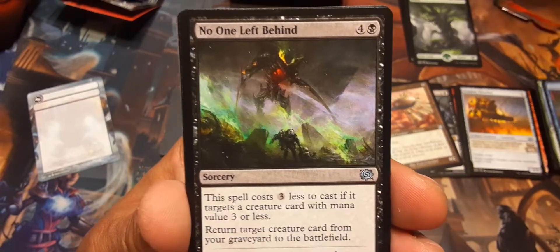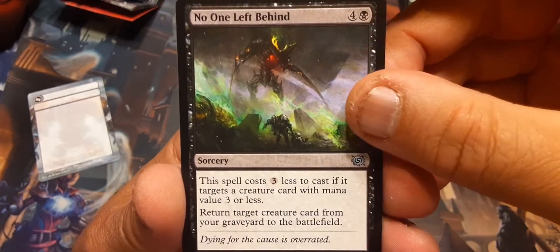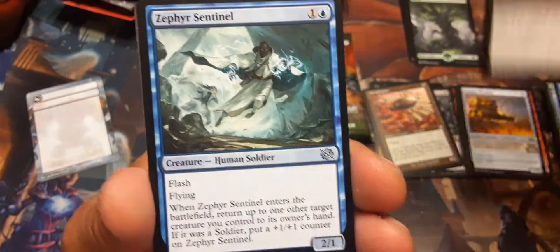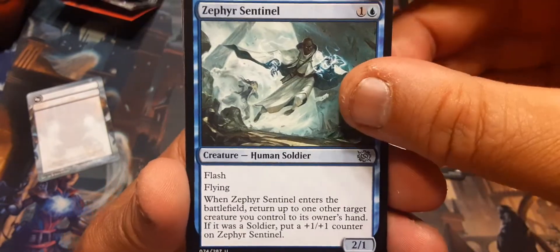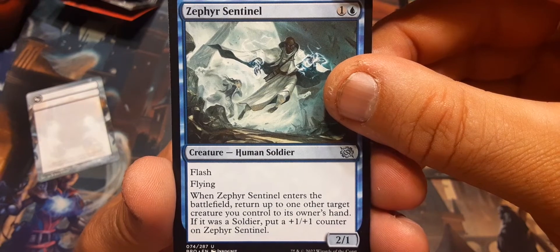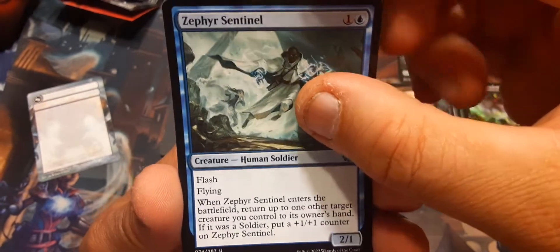No One Left Behind: four and a black, the spell costs three less if it targets a creature card with mana value three or less; return target creature card from your graveyard to the battlefield. Zephyr Sentinel: flash and flying. When Zephyr Sentinel enters the battlefield, return up to one other target creature to its owner's hand; if it's a soldier, put a 1/1 counter on Zephyr Sentinel.